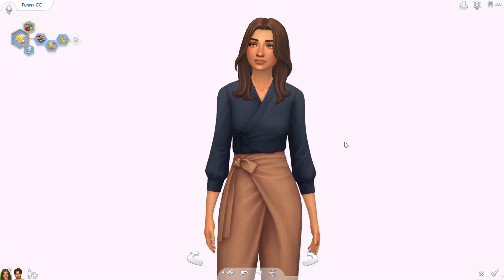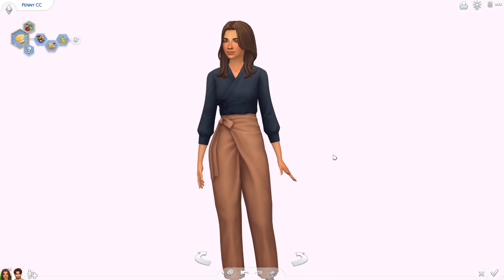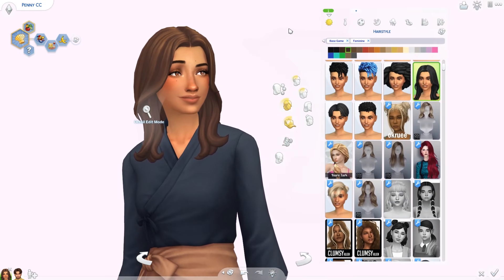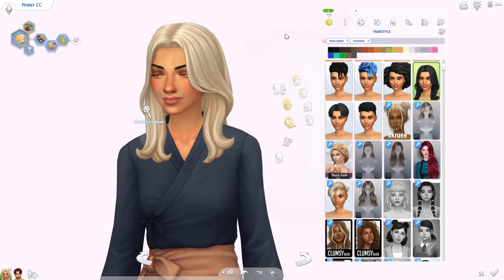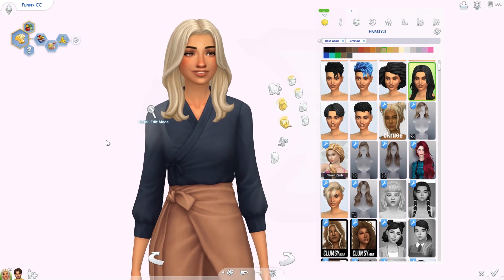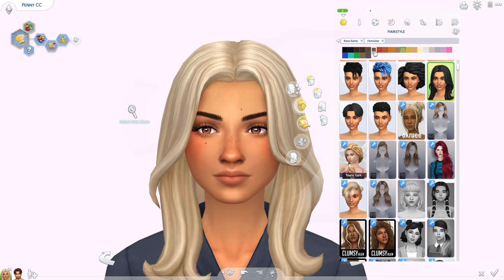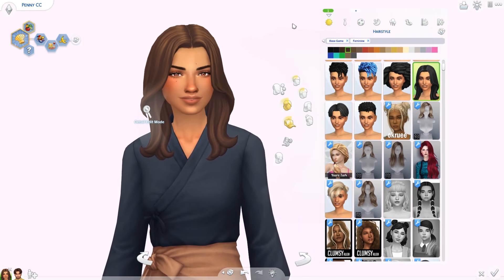These were not listed in the patch notes, at least at the time I'm recording this, and the patch notes have been out for about 30 minutes already. So I don't know why they didn't list these, but there are some new assets in Create a Sim. For example, this absolutely stunning, beautiful hair. I'm absolutely in love with this. Here's the blonde version so you can see it — isn't it beautiful? This is in some of the screenshots for one of the new kits, but it's actually a base game item, so it's completely free.